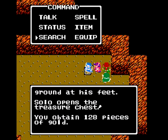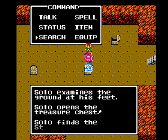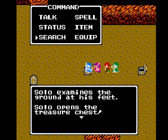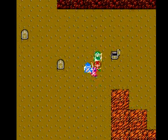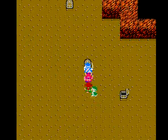Now we can open this treasure chest. Some gold. A piece of candy. A strength seed — I'm just gonna sell that. Some people were saying, why not hold on to them in the vault until the end of the game and then use them just before the final boss to get the stat boosts? And I suppose you could do that. I just like selling them for the gold.